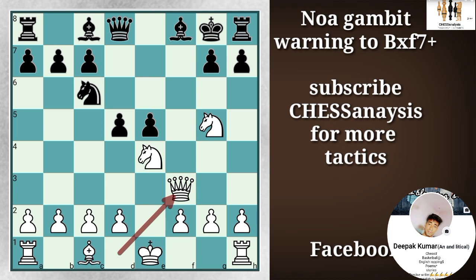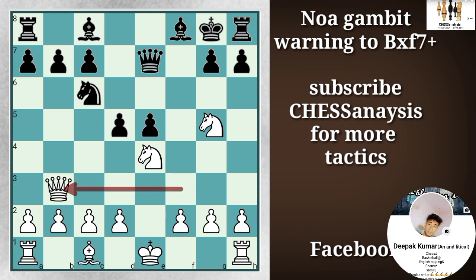So after this move, black has to be very careful. Can you find the winning move for black here? You can pause the video here. Congratulations to everyone who found it out. And for others, it's not Qa7, because after this move, white is playing Qb3, hence pinning the d5 pawn.